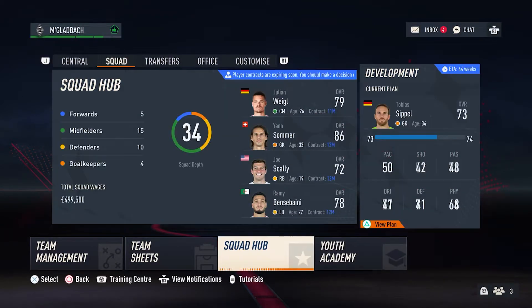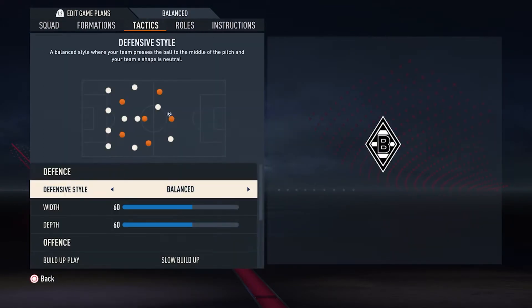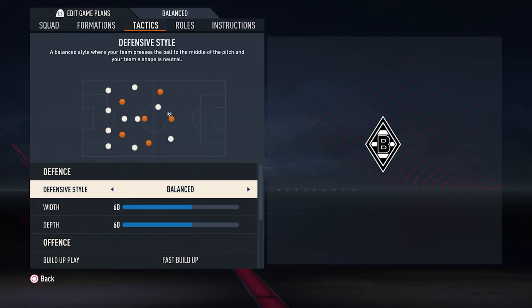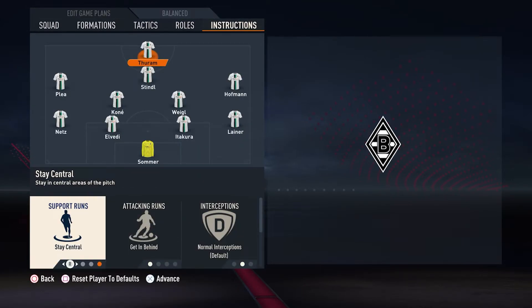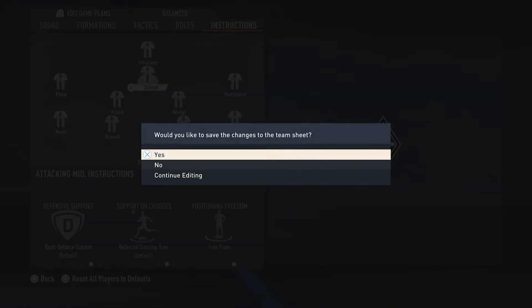It's up to you if you keep Gladbach's slow, patient build-up game. It definitely suits some of their slower players such as key attacking midfielder Lars Stindl. Striker Marcus Turan is good enough to finish chances whether you provide them on the counter or through possession, and the rest of the squad is more than capable of playing in any style you want to pick.